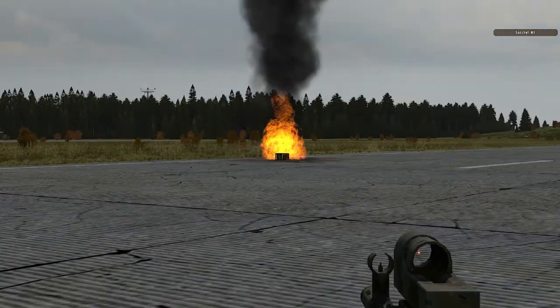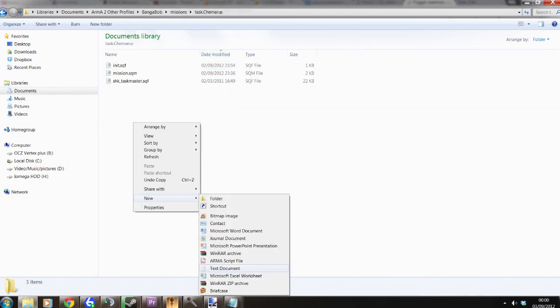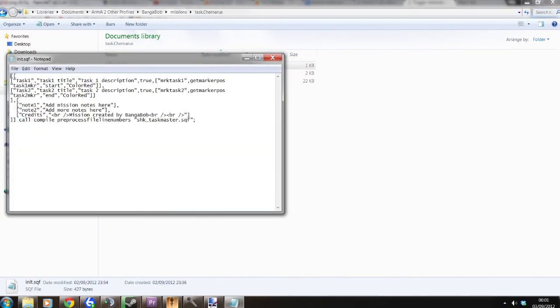Now I'm going to show you the init file — basically the thing that makes all this work. You browse into your mission folder, which can be found in your documents under ArmA 2 and your missions. Inside your mission folder, right-click, New, Text File. When you've done that, you also want to copy and paste the taskmaster.sqf script, which will be in the description below. Then copy and paste the init.sqf content from the description below as well.